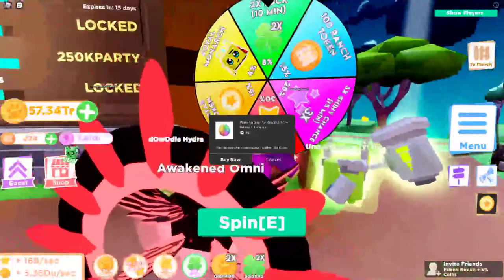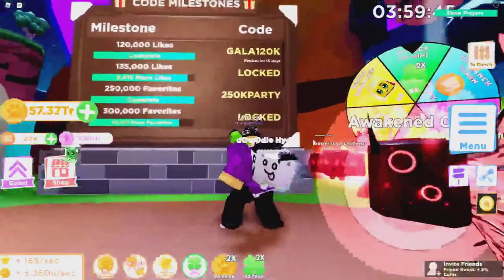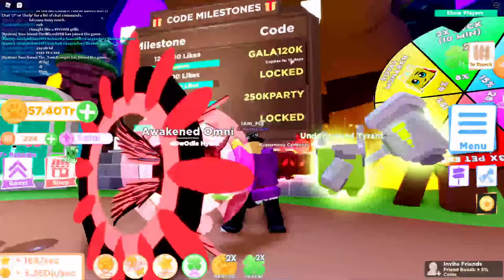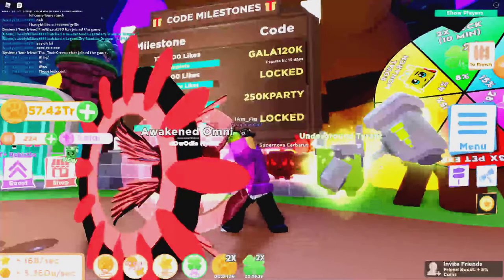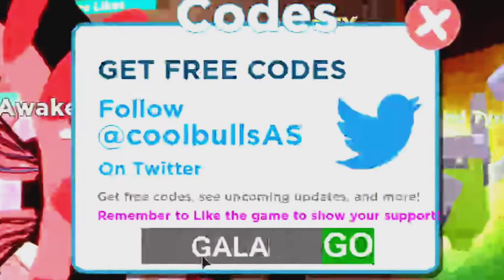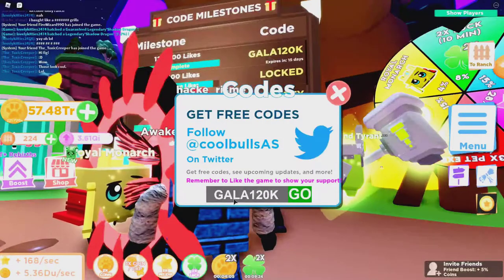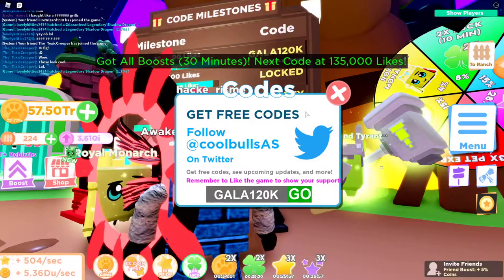You can also buy more spins if needed — it costs 35 Robux. There's also a new code in the milestone thing: the code is 'gala120k' for the game having 120,000 likes. Let's use that right now — I got 30 minutes of all boosts!